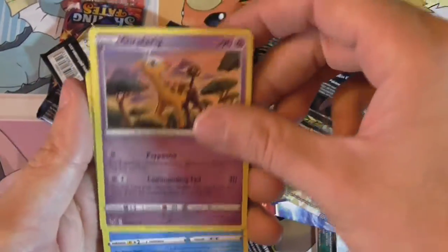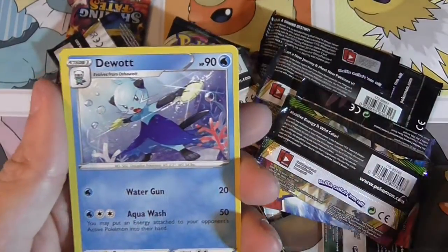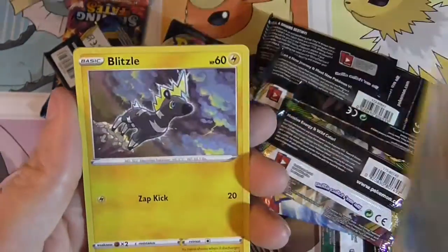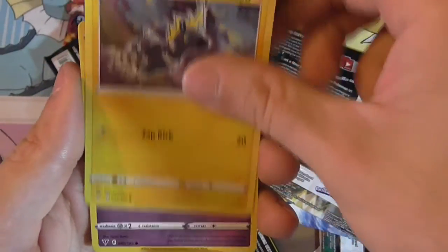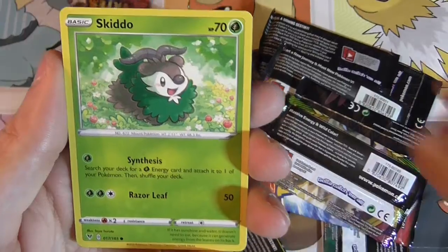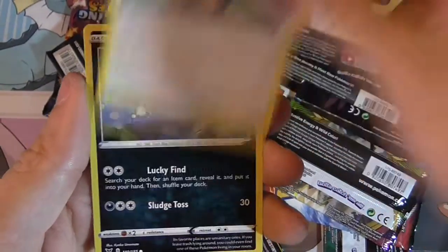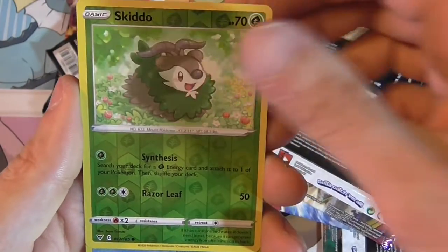Girafferig. Moo Moo Cheese. Duat. Blitzel. Milseri. Skiddo. Eevee. Trubbish. Skiddo again.